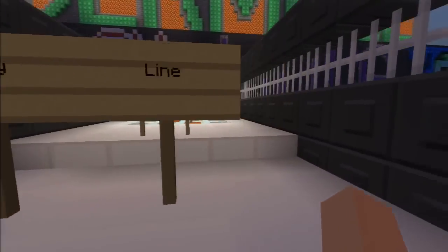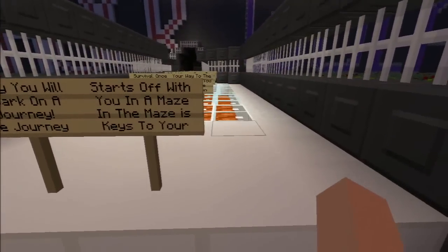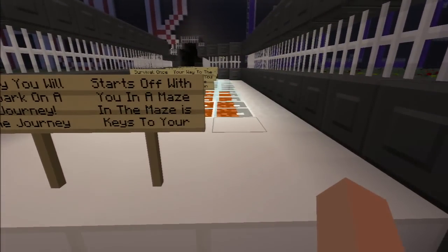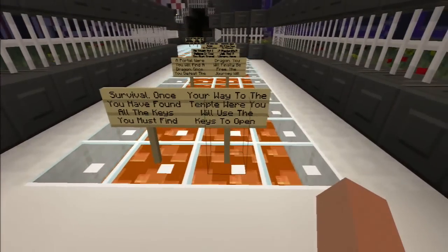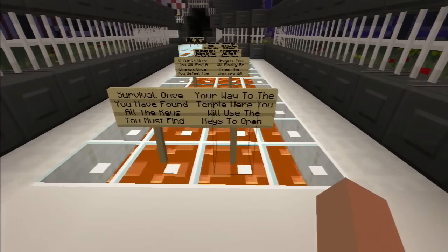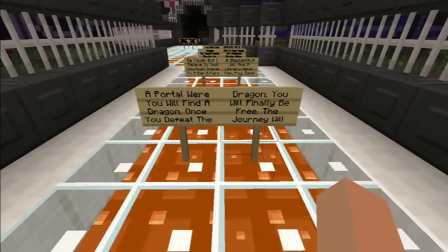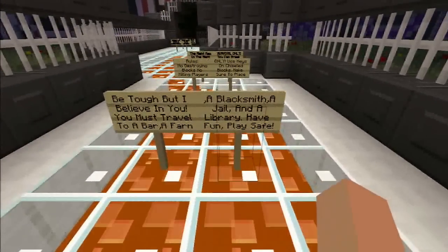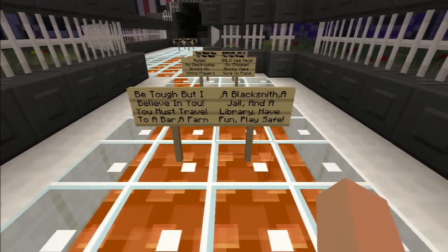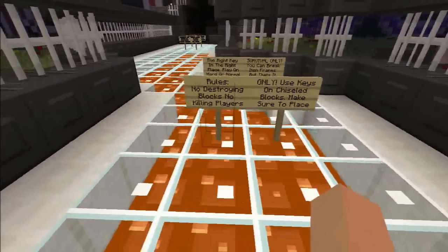Let's go over there and check the signs out. Storyline: today you embark on a journey. The journey starts off with you in a maze. In the maze are your keys to survival. Once you have found all the keys, you must find your way to the temple, where you'll use the keys to open a portal. You'll find the dragon, and once you defeat the dragon, you will finally be free. Find the keys, fight the dragon.